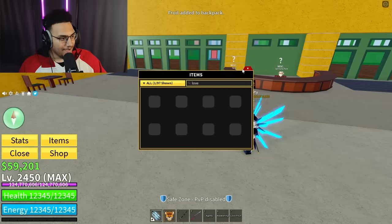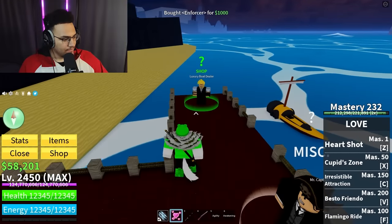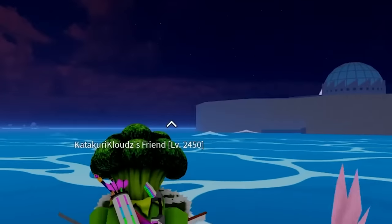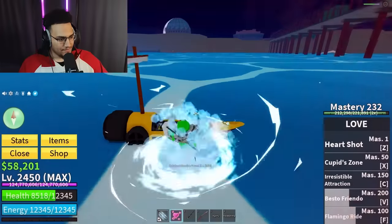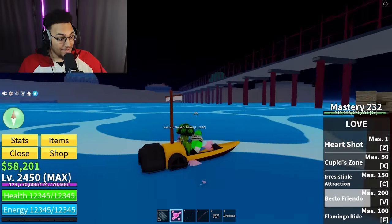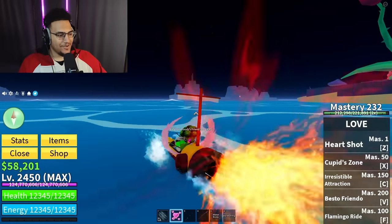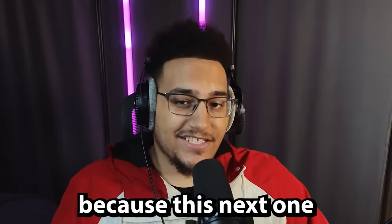Do I even have Love fruit? I do - fire. Let me spawn an Enforcer and summon my friend on a flamingo. I need to switch to Fishman so I don't take damage in the water. Let me try to position it correctly. Does this work? No, it's not bugging out like it was - I'm not flying. That's disappointing, this one's fake.